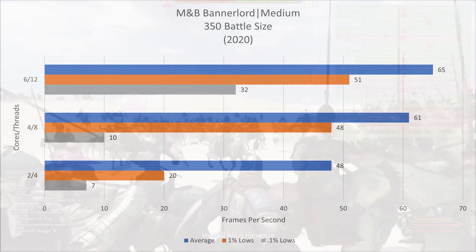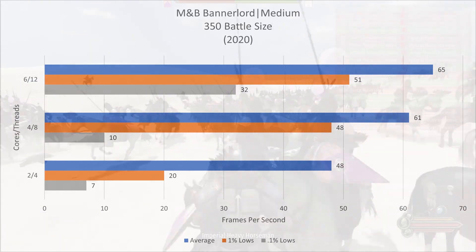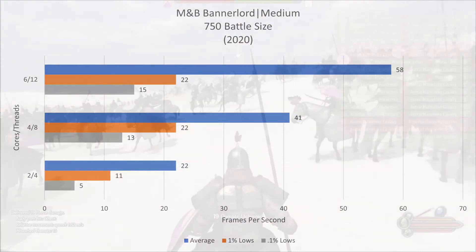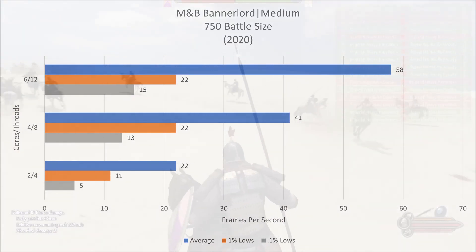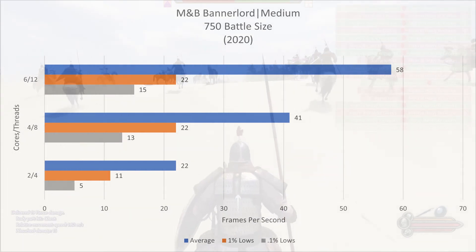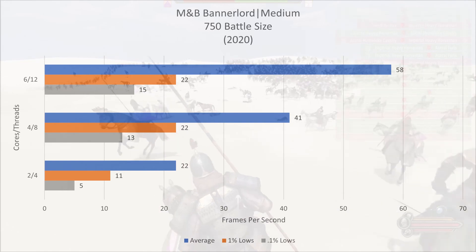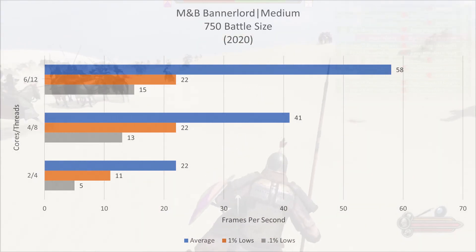Four cores did alright here, but there were some pretty big stutters. This is the first time I saw the four cores kind of struggle, so I tested it with a bigger battle that was about twice as big. Here you can start to see where the differences are. With two cores, the game was completely unplayable. And with four cores, the game started stuttering quite a bit. But with six cores, the game remained pretty smooth the whole time. Even though the size of the battle was doubled from last time, performance didn't take that much of a hit.